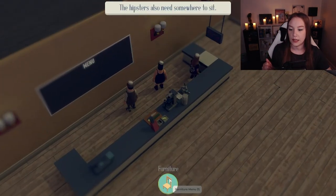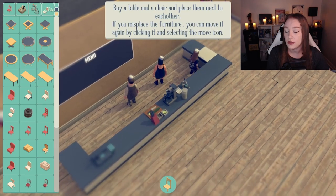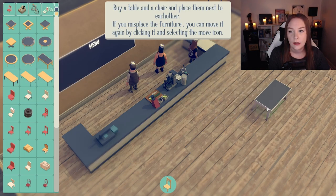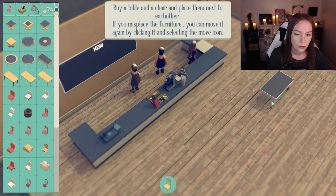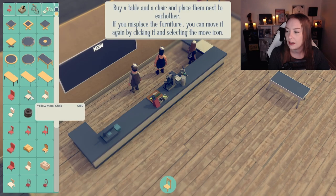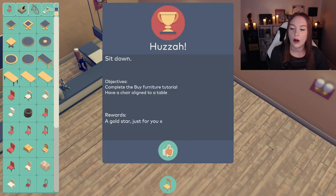What's going on with seating? Hipsters need to sit. Need the furniture section. Buy a table and a chair. This is bringing me back to cafe story on Facebook. If misplaced, I can move it again by clicking and selecting it. How much money do I have? I've got like nine grand — we're rich. This is a nice table. You can rotate it with right click. Put it right here, and a chair. What chair would go well with this? Either way, we've got one seat.